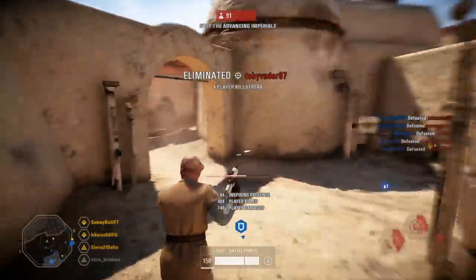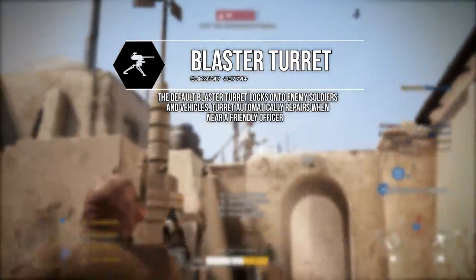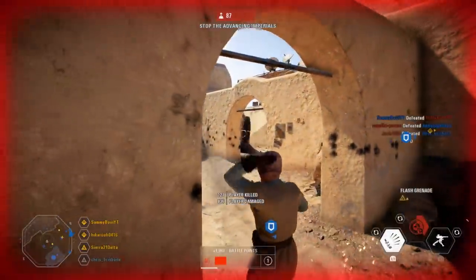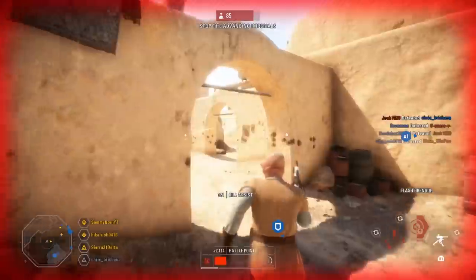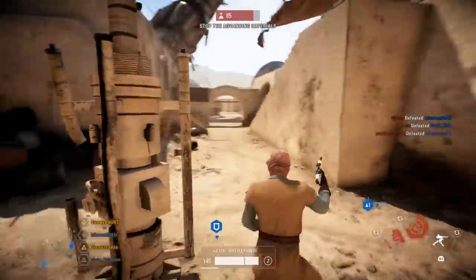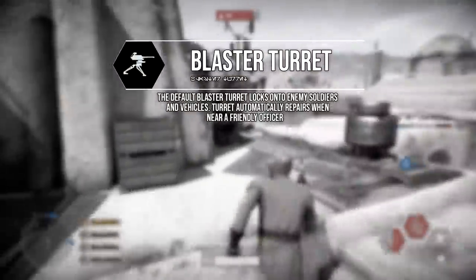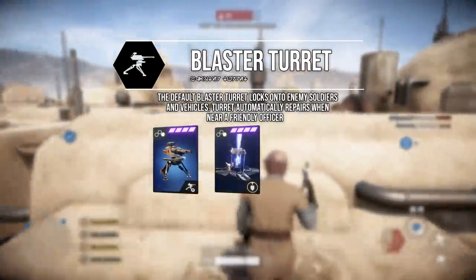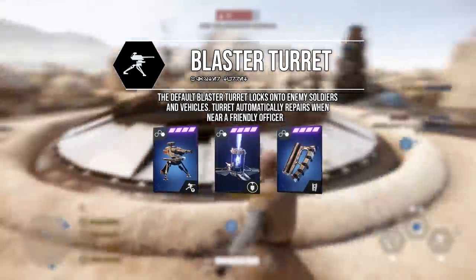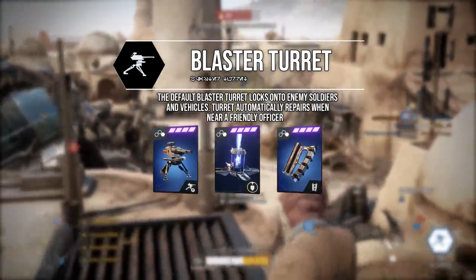The R1 ability is the blaster turret, which deploys a turret that automatically fires at anyone within its line of sight. It shoots in small bursts, dealing anywhere from 100 to 150 damage per burst depending on range. The star cards available for the R1 ability are the improved blaster turret, the squad shield, and the disruption card — which causes enemy weapons to overheat when activated. These cards replace the regular blaster turret ability.